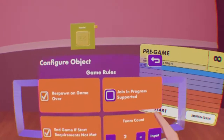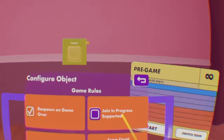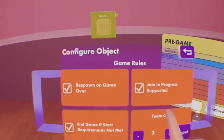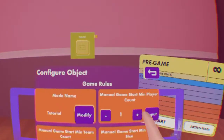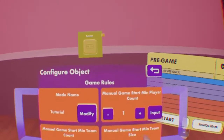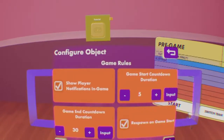Join in progress is when someone can join the game if it's already mid-game — I recommend having this on if it's something silly. End game if start requirement is not met: if someone leaves the room and goes below this number, or something happens where these criteria are not met, it will end the game if that box is checked.